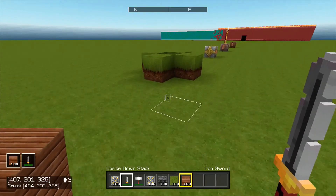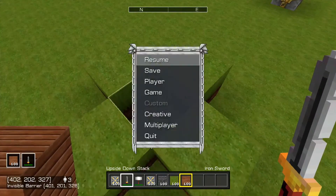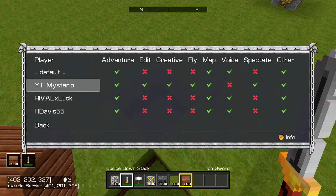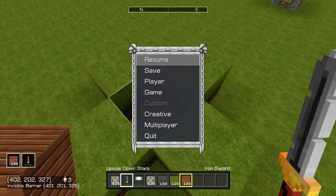Next on the list we have an invisible block. I put grass around it so I can see where it is. If you go to player permissions and remove creative mode, you can't break it.